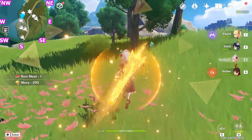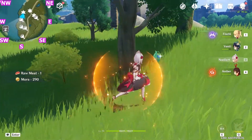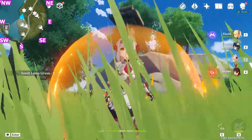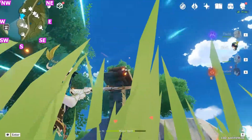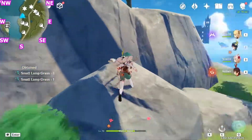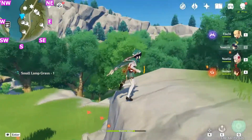Now let's head south-west, and don't forget to pick up these small lamb grass while on the way. Our chest is on the stand here, so let's climb up this ledge and jump down from here.